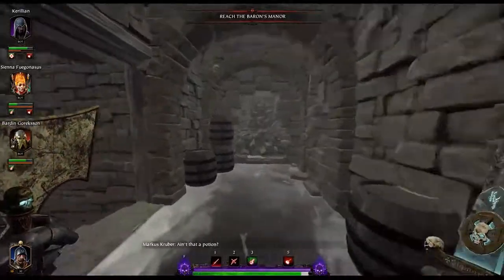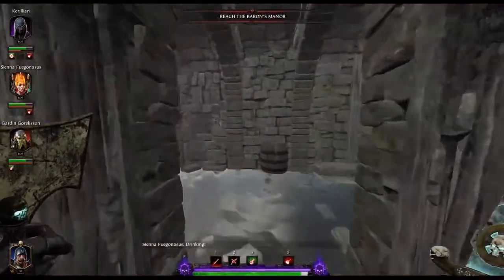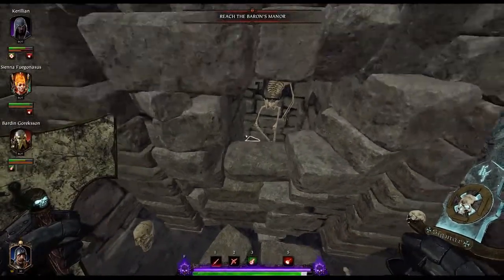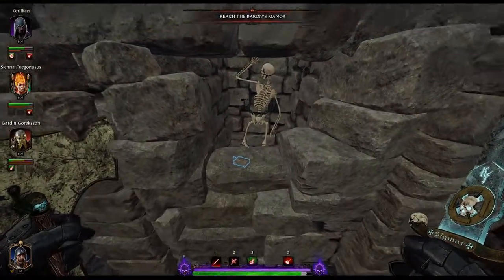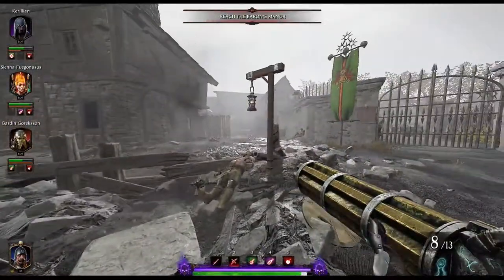Now your second tome is here in the wine cellar, in the area immediately following. After you drop down and go through the cellar, right before the exit you'll notice this skeleton in here. If you jump up, your tome will be at his feet.